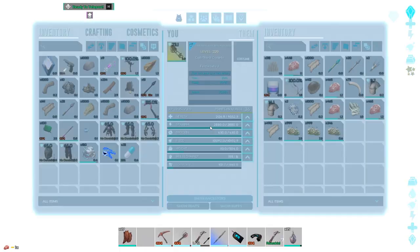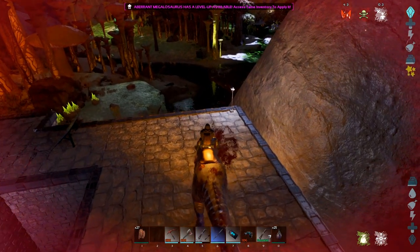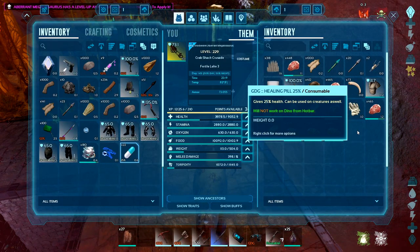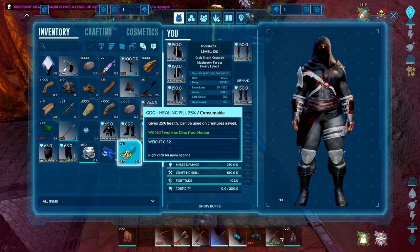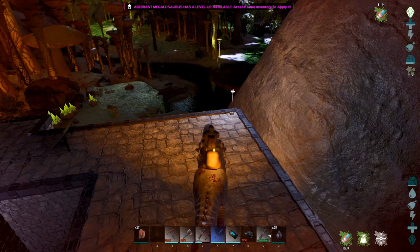That stupid ravager, man. I literally could not move because of the ravager — it just kept making me bleed. Jeez. I'm not having good luck with Megalosaurus on this map.